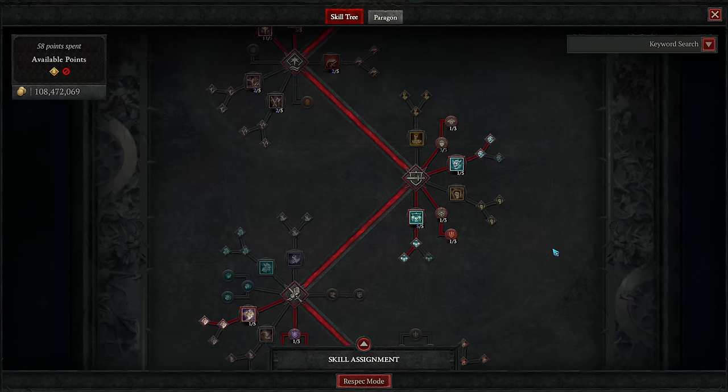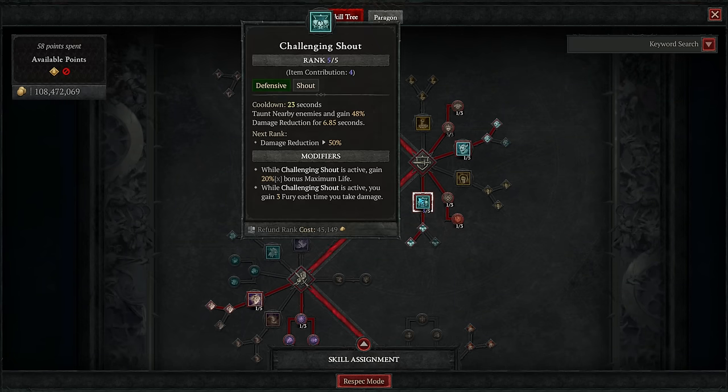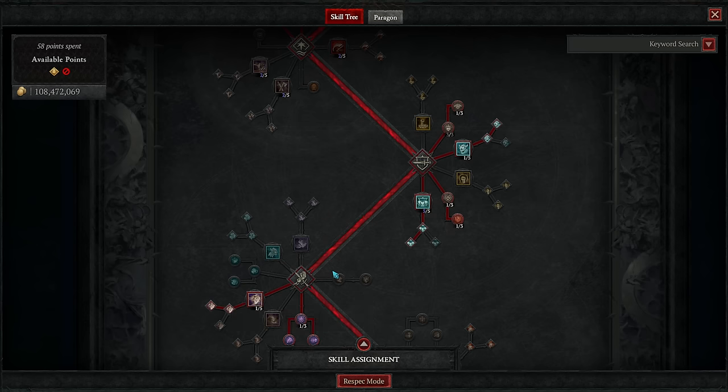Then I recommend having a second shout. For a more balanced build, you probably want Challenging Shout for a bit more defense, as this build will one-shot any enemy below like a tier 90 nightmare dungeon even without the bonuses from War Cry. So War Cry is essentially just icing on the cake if you're already defensively strong enough for the content you're doing. For speed farming, that's the way to go.